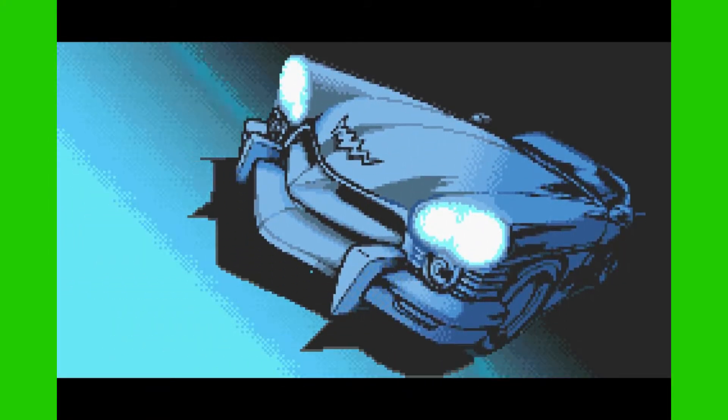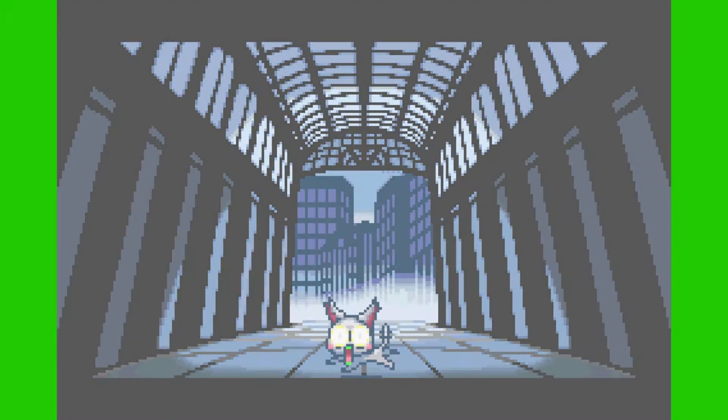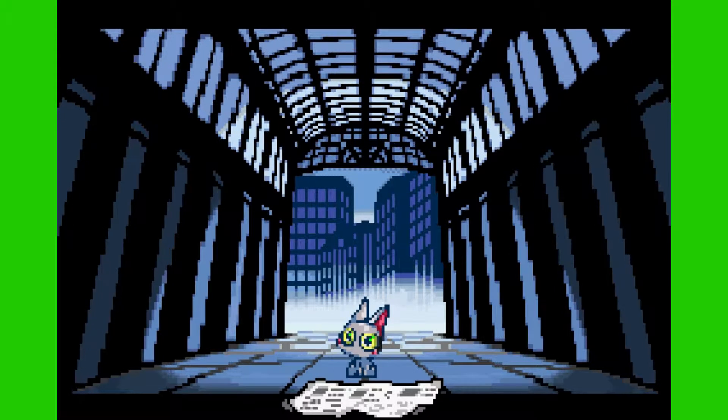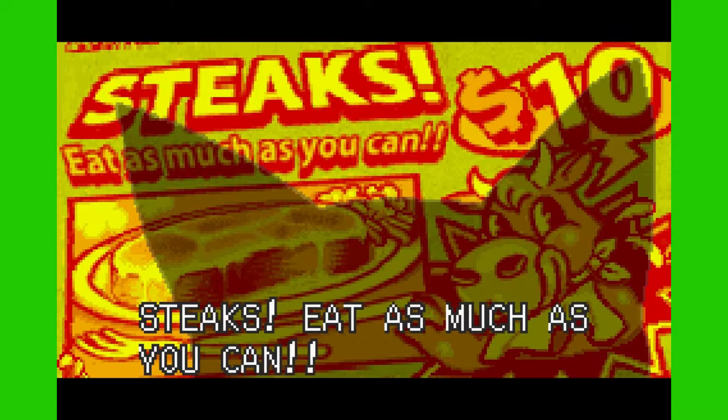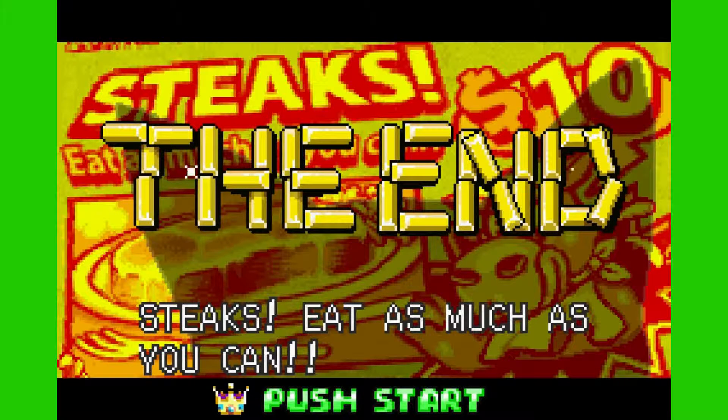A few days later. Oh man — the intro cutscene, but not exactly. You know why? Because there's a white cat this time instead of a black cat. And another newspaper — guess which one this says. Steaks — eat as much as you can for $10. Is it good to have the cow as a mascot for that? Regardless — the end! We got the full ending! Yay!